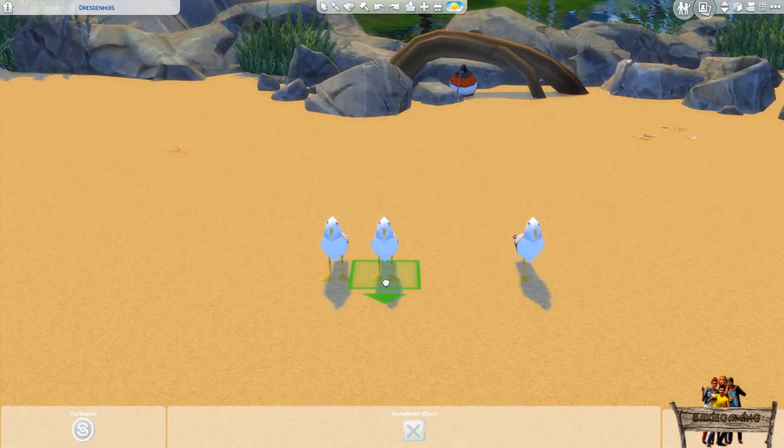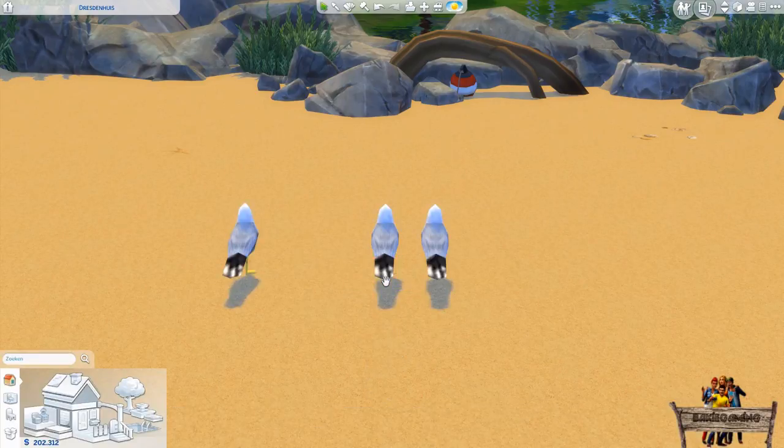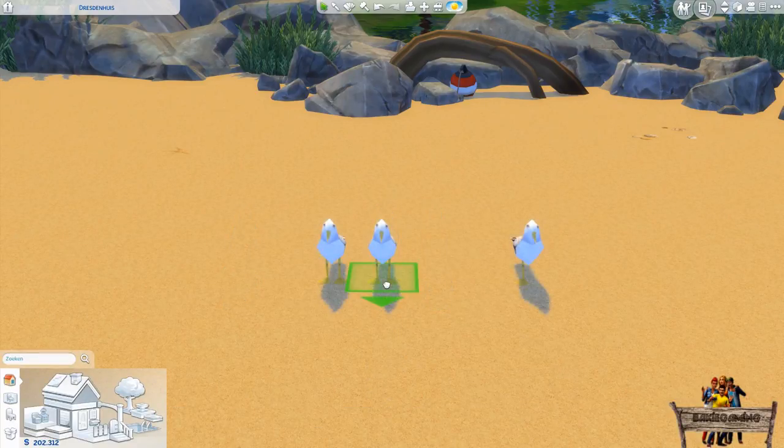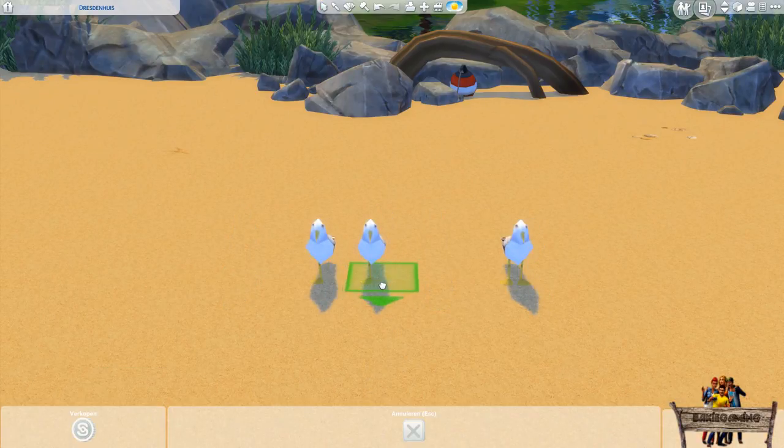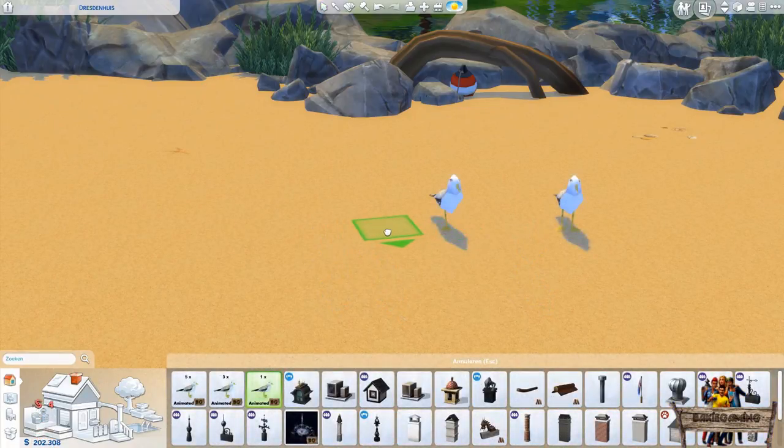For the versions with 3 and 5 seagulls you can't use the rotate function as the whole row will rotate. So in those cases you better replace them a bit to the left or right, or place them one by one yourself. This way you can also decide how much space you want in between them and face them into different directions.